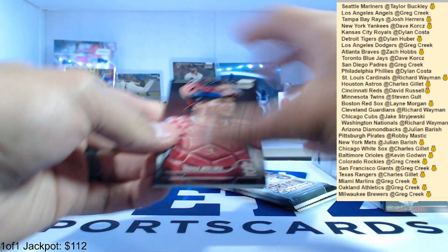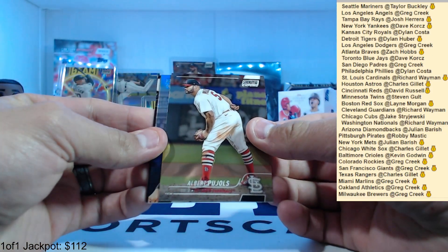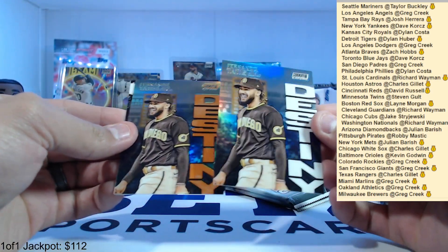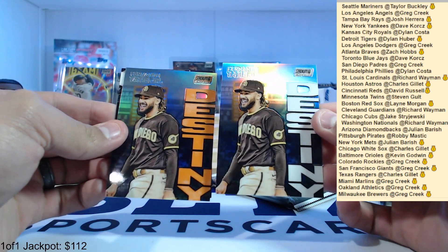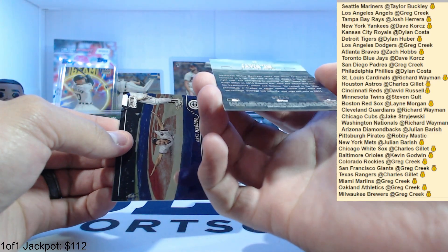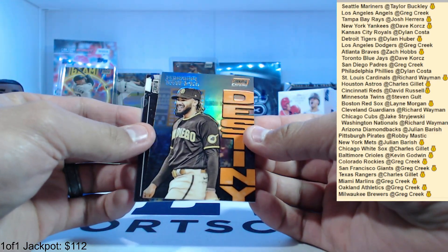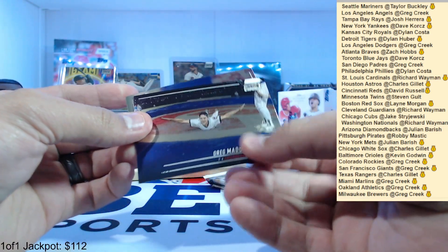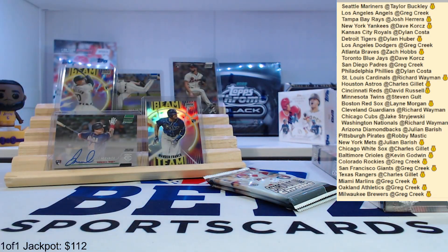Yadier Molina, Albert Pujols pitching — that's awesome. Destiny insert of Tatis, and a purple and orange one right behind it — kind of cool. An orange numbered to 25, 8 of 25 for the Padres — which I think was Greg Maddox — Mike Piazza. Orange refractor Tatis, put that one up here.